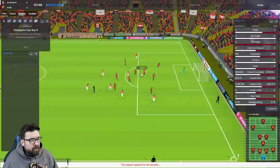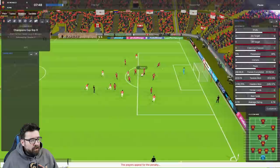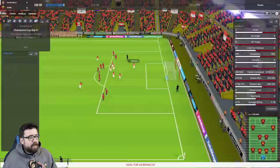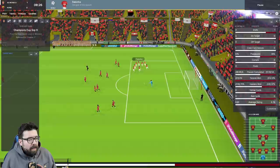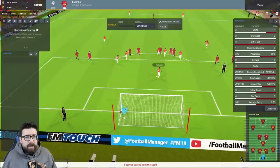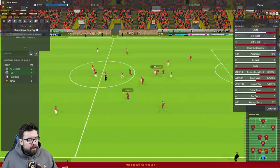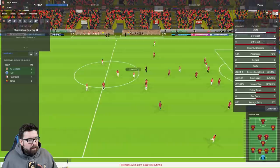That's about the fourth penalty Falcao's won since he's been playing as an advanced forward, by the way. He clearly has a good dive on him, and they've all been from that sort of situation - a through ball and he just falls over. Fabinho to take; he's been doing alright with his penalties. And there he is again and we're 1-0 up. This sideline view gives us a nice view of the shiny new graphics engine and it does look good.